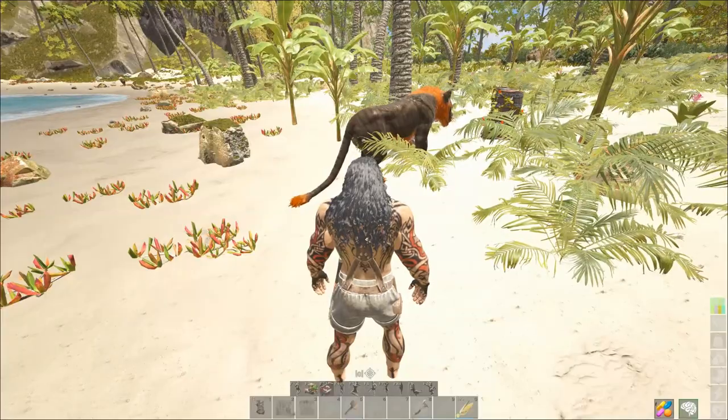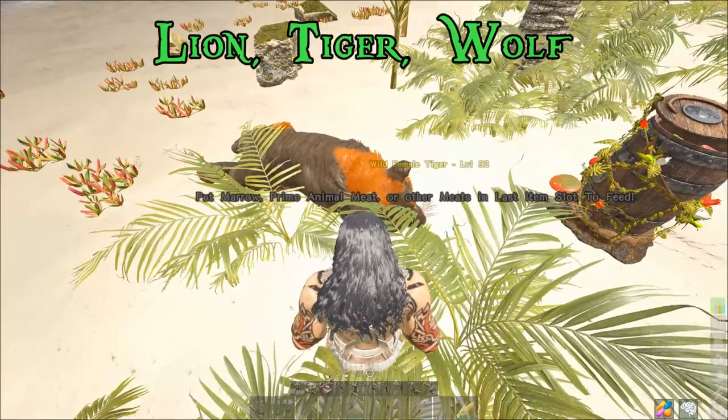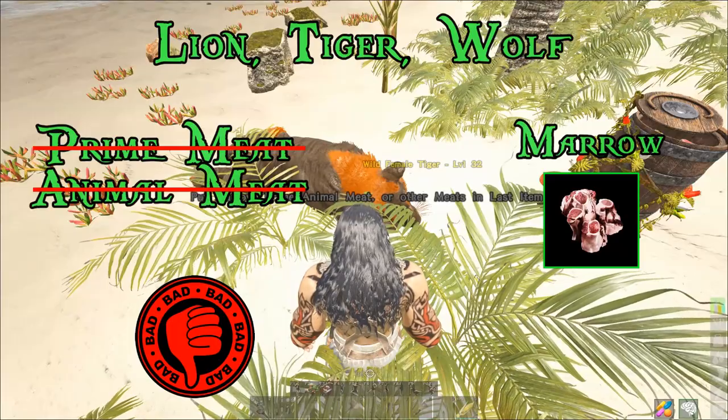One thing that took a while to figure out is that tigers don't actually like prime meat or regular animal meat — you have to use marrow, as that is their preferred food.